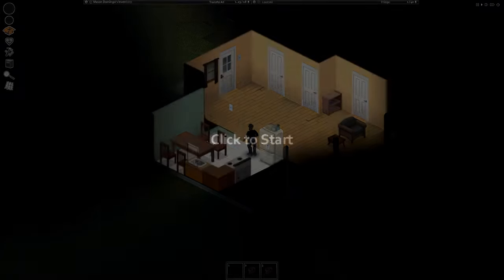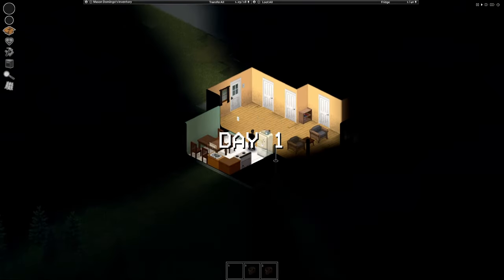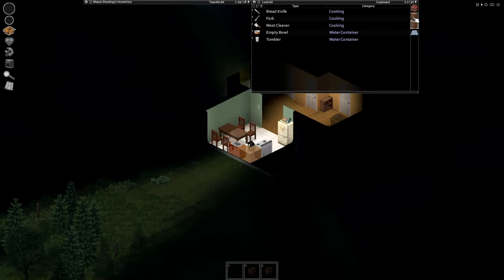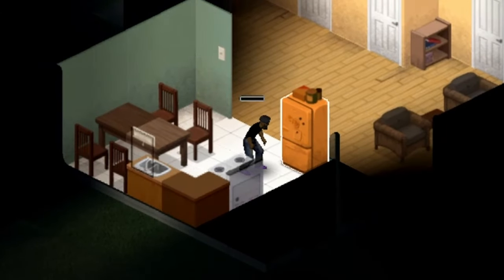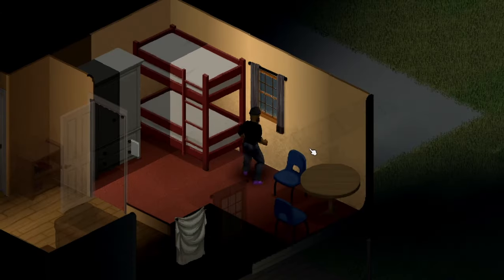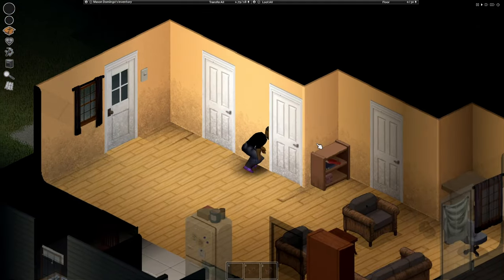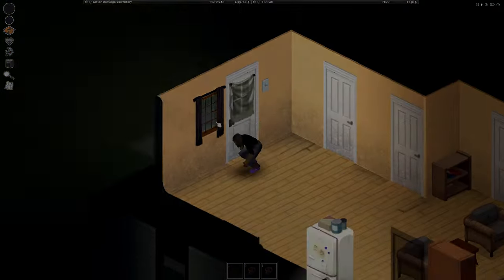Let's jump in. We're in a house. With a solid start, my first priority is to secure the building I spawned in — kill everything, loot as you go, and close the curtains. Generally, I want food, water, weapons, and a backpack, but I usually grab anything vaguely useful.